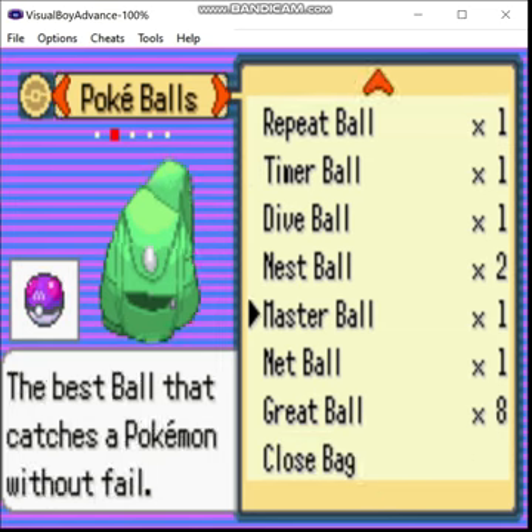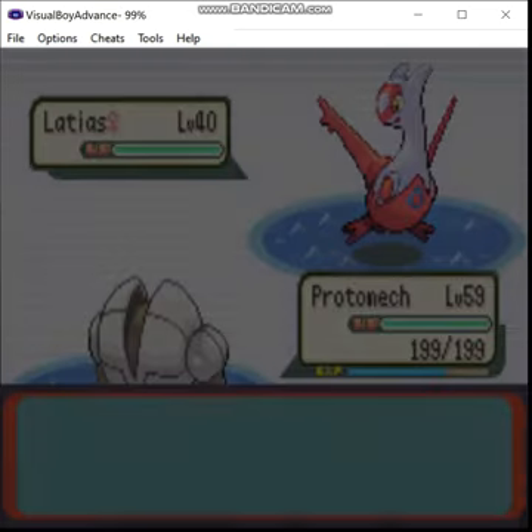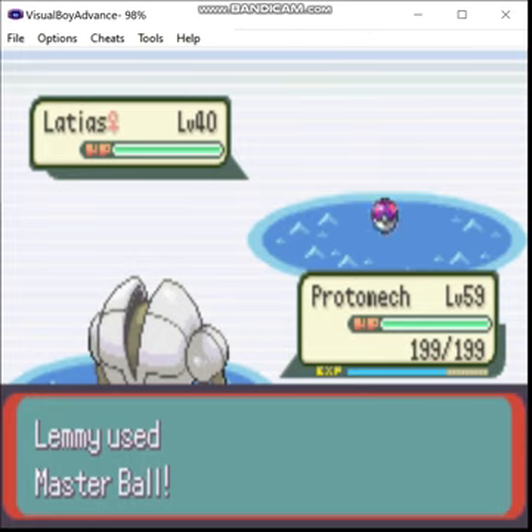Let's catch ourselves a Latios. Get in the ball! That's kind of the whole point — you get the Master Ball. It lets you catch roamers.